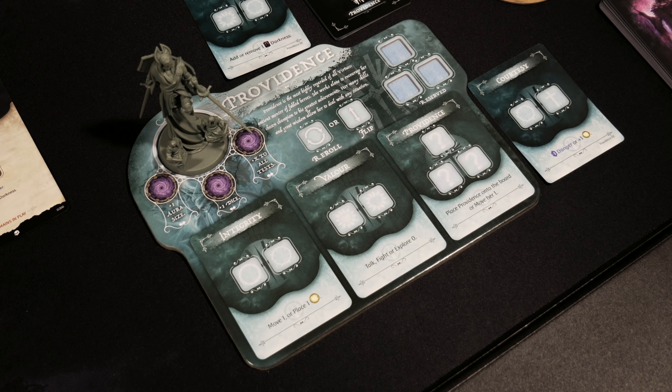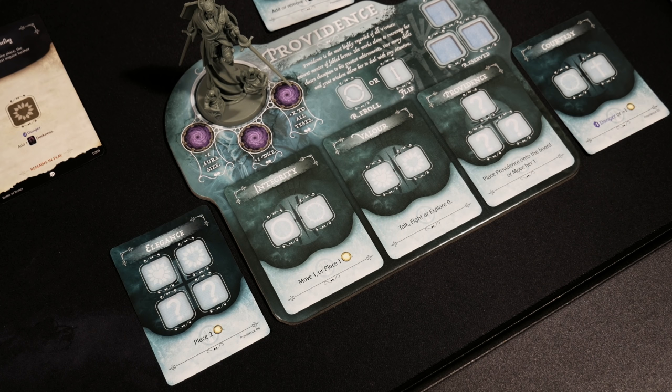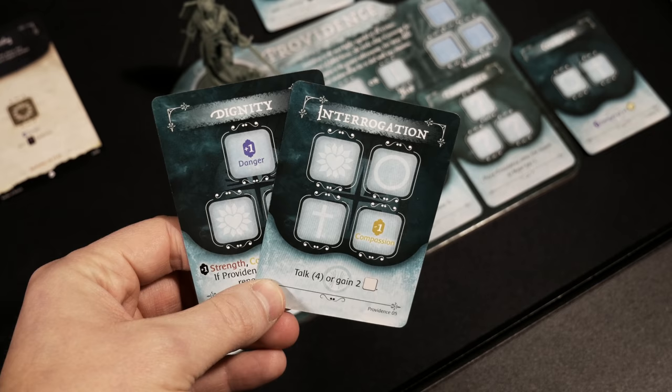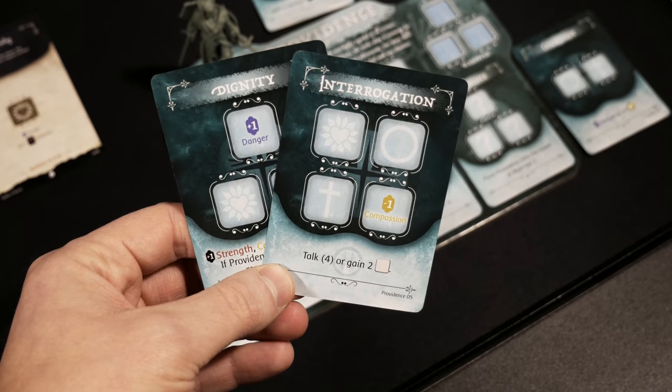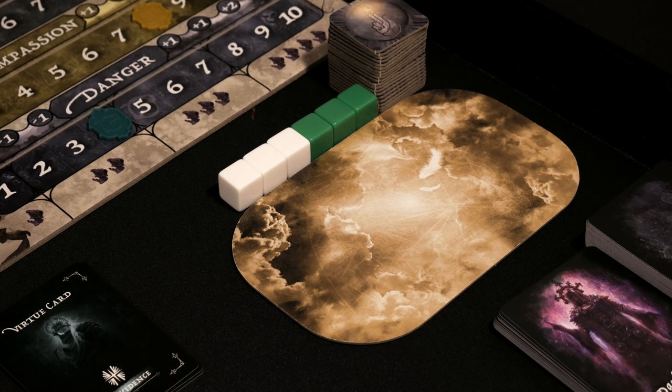I'm going to place Elegance into the empty left-hand slot since it gives me another option for placing a lot of light quickly, though I'll need to save dice to use it. Now that I only have one card in hand, I draw back up to two. Interrogation is the new card — it'll cost some compassion plus three other dice to talk at four, or I could potentially gain two mercy.